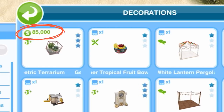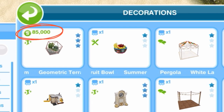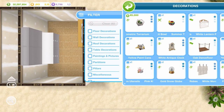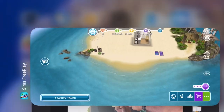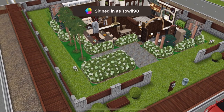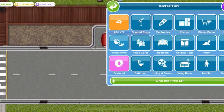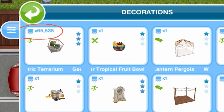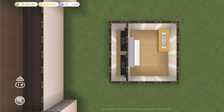Here you can now see that it is showing the cost of the item instead of the amount of the item in the inventory. So what you're going to do next is exit your game and close your game from your home screen. After those couple seconds you're going to go back into your game, go to your home store, go to your inventory, and as you can see I now have that 65,000 geometric terrarium table decoration item.